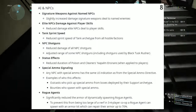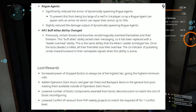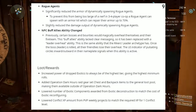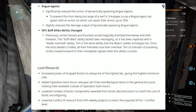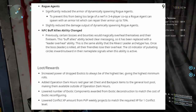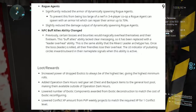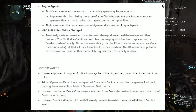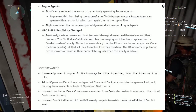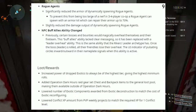Next up, Rogue Agents: significantly reduced the armor of dynamically spawning Rogue Agents. To prevent this from being too large of a nerf, in three to four player co-op, a Rogue Agent can spawn with an armor kit which can repair them up to 70%. They also slightly reduced the damage output of dynamically spawning Rogue Agents. Next up, NPC Buff Allies ability change: previously, certain bosses and bounties would magically overheal themselves and their fireteam. This buff allies ability lacked clear messaging, so it has been replaced with the leader overheal ability — the same ability that the Riker's leader archetype has. Once the boss leader is killed, all their friendlies lose their overheal. The UI indication of pulsating circles inward around their nameplate signals when this ability is active.